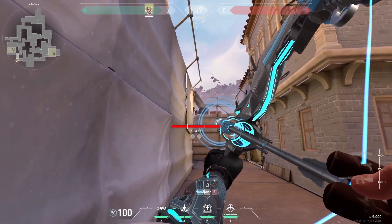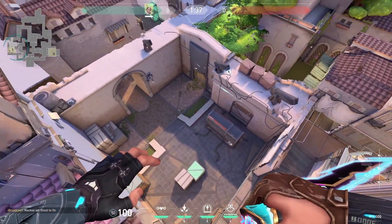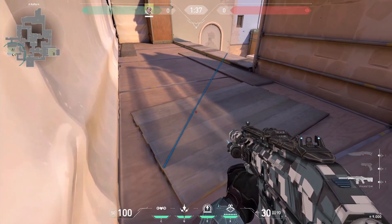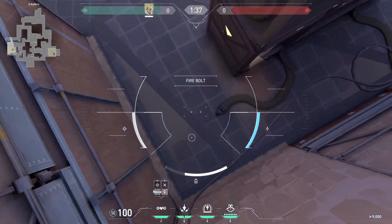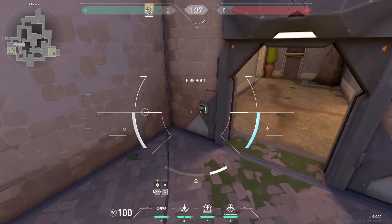The best retake arrow for A is on this metal thing that hangs over the site, as it'll clear most angles. Just like the shock dart shown earlier, you can fire a recon to scan hell and get wallbang kills. I recommend droning from heaven and clearing the right side of site along Jen and by the door, as these are tricky angles. You can also clear hell if you want to.